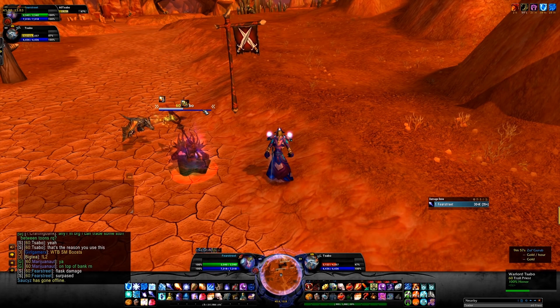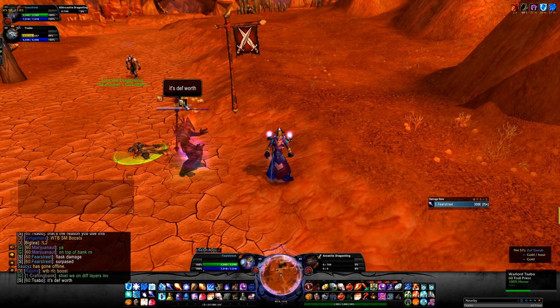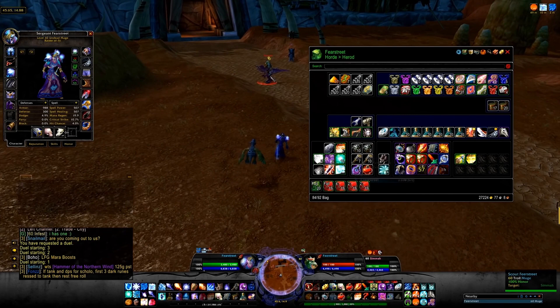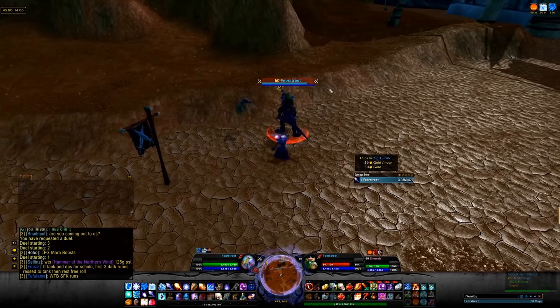Speaking of mage raiding, phase 5 is fire time. This is when many mages choose to switch to fire, because spamming Fireball is a lot more fun than spamming Frostbolt. Let's talk about a recent video from Fairstreet, where he showcased the Arcanite Dragonling, an engineering trinket that spawns a Dragonling. This Dragonling can cast a spell called Flame Buffet, which increases the fire damage that enemy takes by 60, and it stacks up to 5 times, basically increasing fire damage taken by 300.